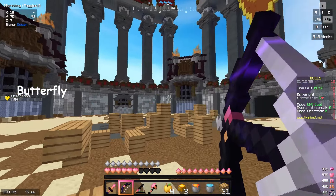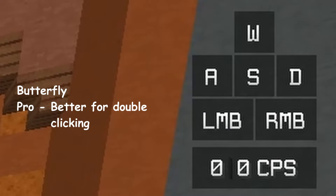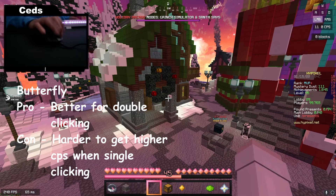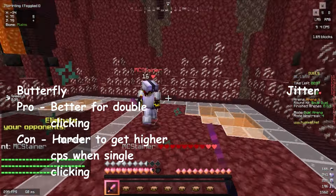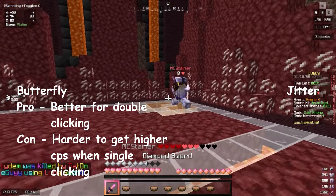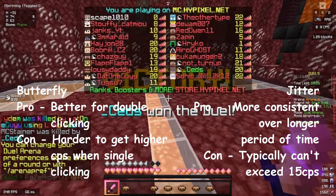Butterfly clicking might be more useful on mice which can double click, which is registering two clicks for one tap, which can put your CPS up in the 20s and massively reduce your knockback. Even without double clicking, after some practice, I found that it's pretty easy to get a consistent 10 CPS or more. For jitter clicking, I found that I can have a consistent CPS for a longer period of time, and I actually prefer this method since I'm using my entire forearm muscle versus butterfly clicking, which only uses my hand muscle, so I'm able to last longer while PvPing.